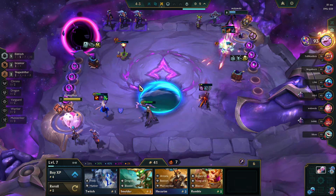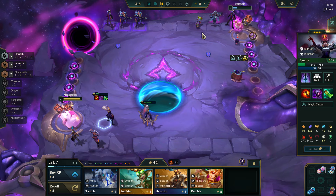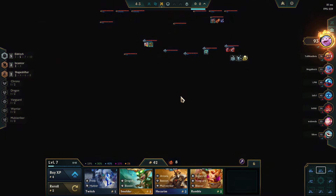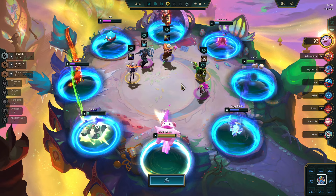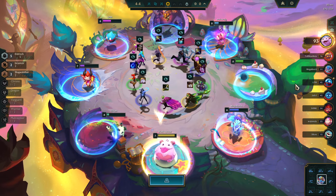Come on, come on, you got this — come on, Syndra. 61 casts — that's so slow. I'm so happy I hit her though. Briar — you got to be kidding me man, last pick Briar. This game is killing me right now.